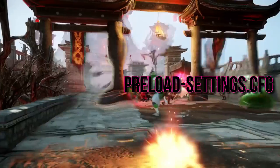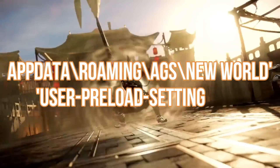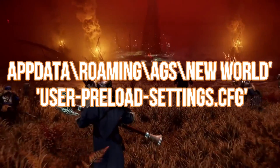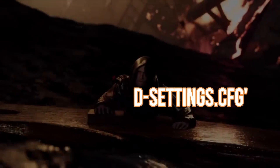Method 1: deleting user preload settings.cfg. To do this, navigate to the game's location at AppData\Roaming\AGS\New World and look for the user preload settings.cfg file. You can either delete this file or cut and paste it to a safe location.